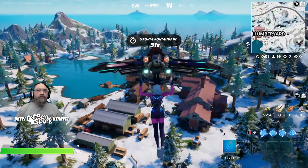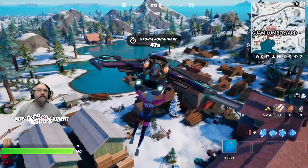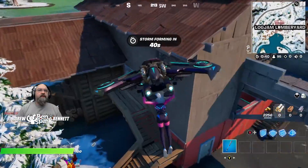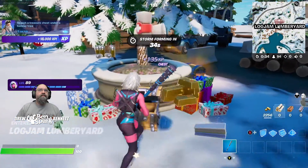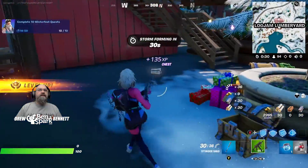The holiday tree can be found kind of in the middle of the lumberyard. You can see how that is there. There's between one and three chests under the tree, and it looks like there are two under this tree. Let's hop down and grab that chest. There you go — that is it. That completes the quest.